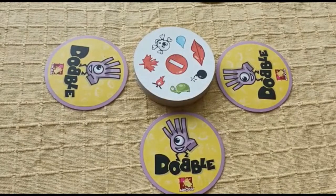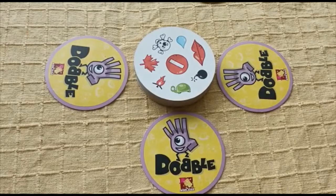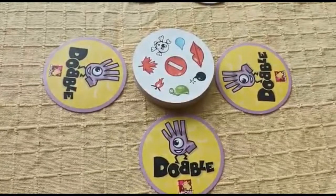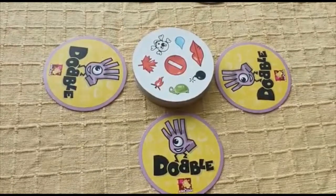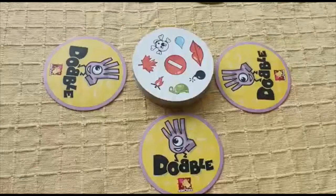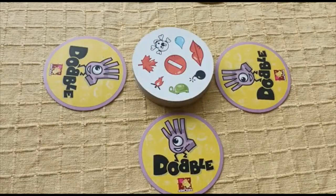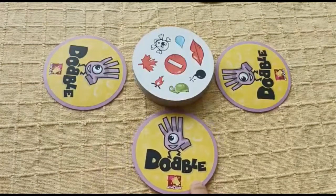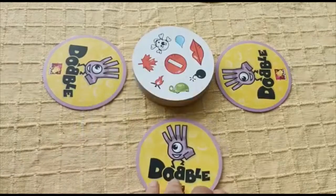On go, you have to turn your cards so that only you can see. You have to find an identical symbol between your card and the pile in the center. Once you find an identical symbol, you have to name it and take the card, and then a new card is revealed. With that card, you have to find another identical symbol. At the end of the game, when the draw pile is over, you have to find who has the most cards. Whoever has the most cards is the winner.